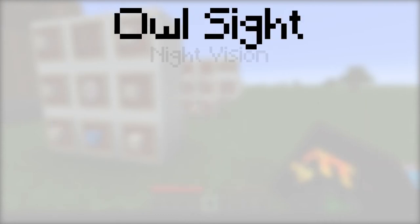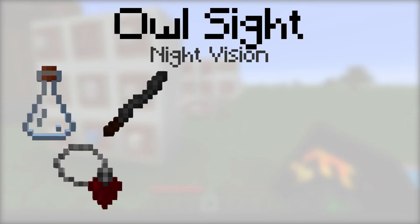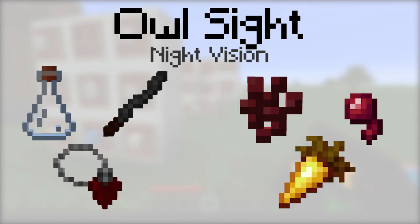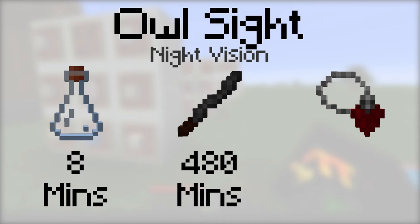Owl Sight provides the night vision potion effect. To make it, place either a vial, an incense stick, or a tainted blood pendant, then a nether wart, a spider eye, and a golden carrot into the botanical brewery. The vial will last for 8 minutes, the incense stick will last for 480 minutes, and it can be equipped with a tainted blood pendant.